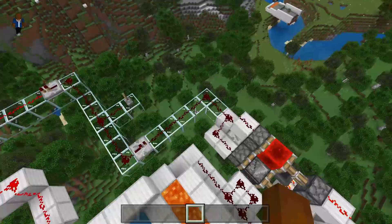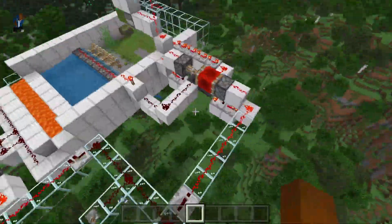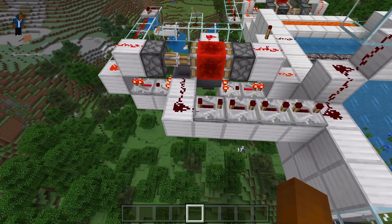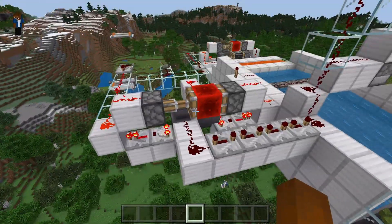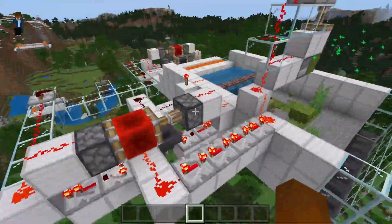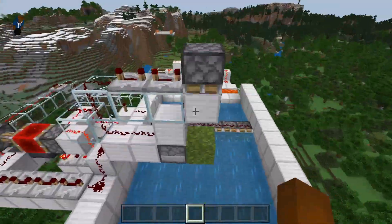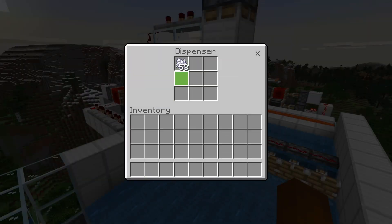Over here is just a simple control circuit so I can turn things off. And over here we have yet another hopper clock — a bit of a strange design you wouldn't see in Java, mainly because of how things are situated. But it basically powers both this piston on top and also this moss block via a dispenser with our bone meal.